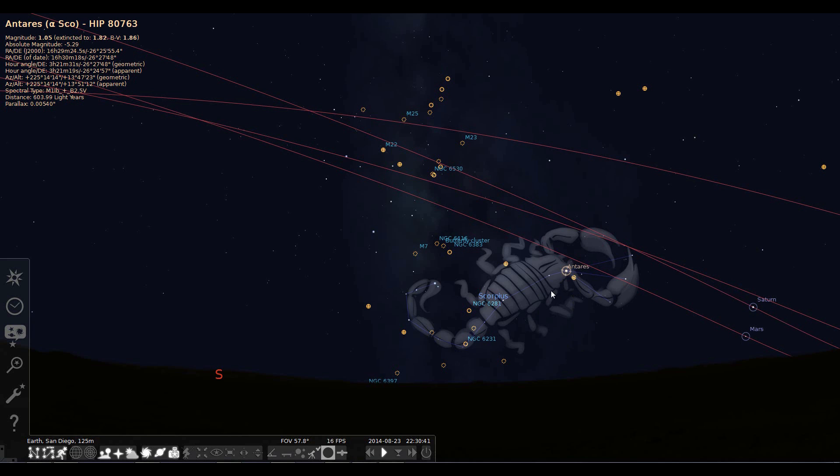Antares orients you to the constellations that are up in the sky and the time of year. This is in the warmer months — I think around the end of May — when this star comes up. It's with us for about four months, and it looks kind of orange-ish to the naked eye. It's actually an interesting star — it's one of four stars referred to as the Royal Stars of Persia.